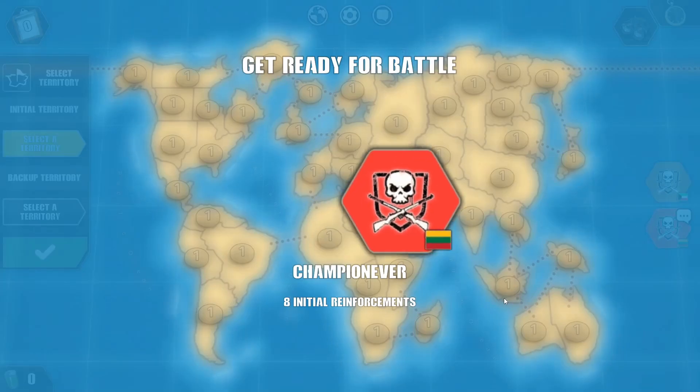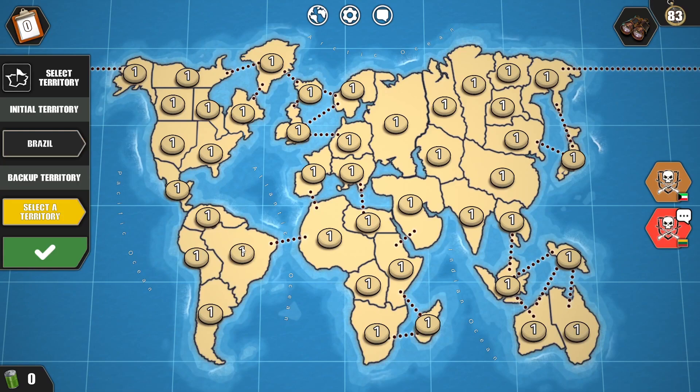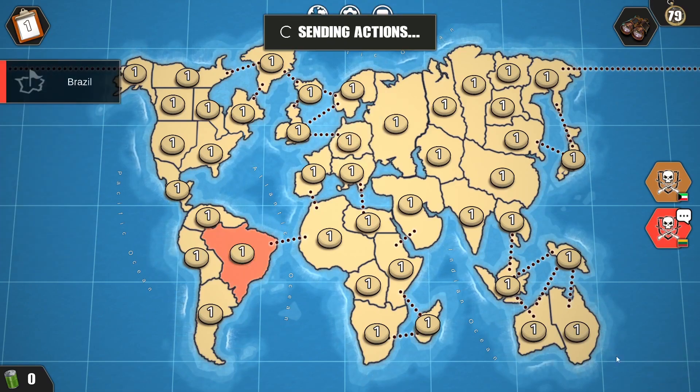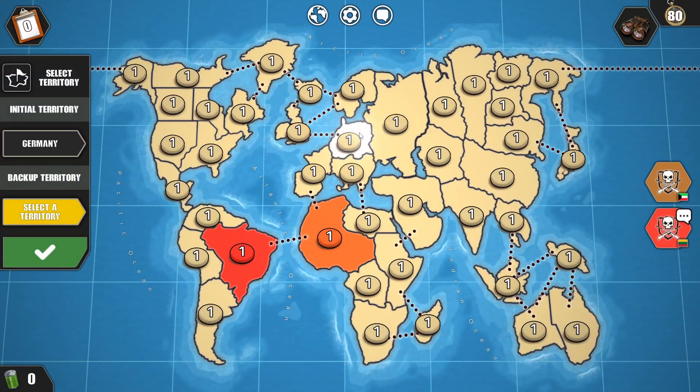Hello champions! I'm the red player in this game and my opponent is orange. The player with the most territories after round 10 ends wins the game. Let's select a territory in South America and a territory in Europe as a backup plan. My opponent goes for North Africa, so let's select a territory in Europe.